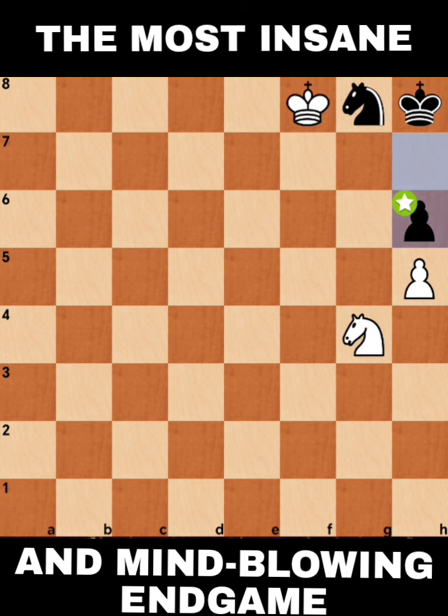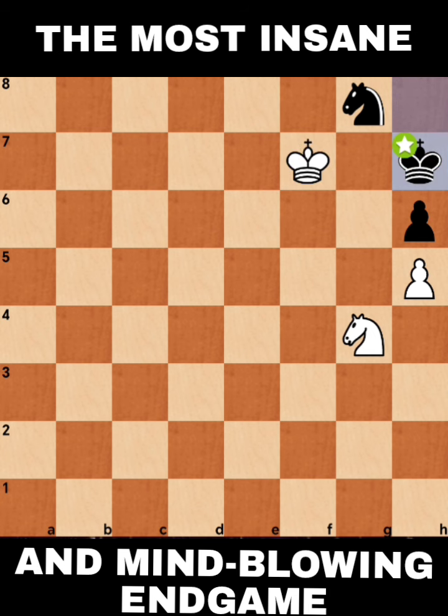So H6 is the first move. King to F7 — I'm guarding the F6 and also the E7 square, so this Knight can no longer move anywhere. King to H7. If you think you're going to put the Knight on G6, let's try Knight E5.